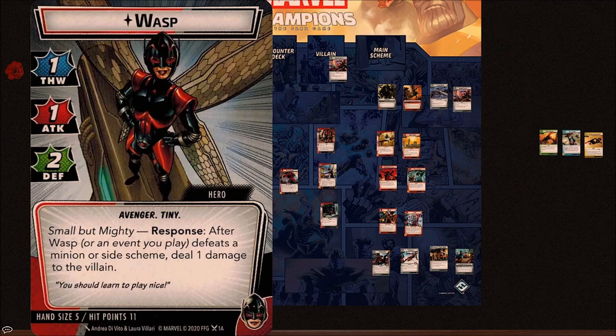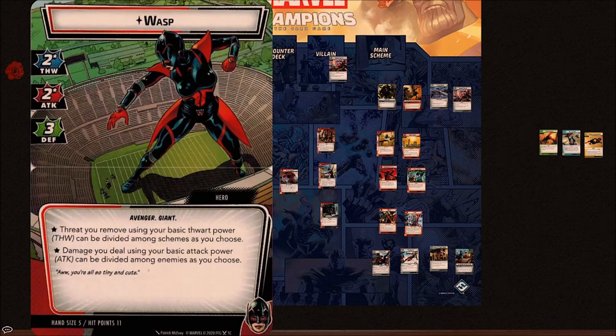We've also got Giant Form Wasp — this is one of those unfolding cards — two thwart, two attack, and three defense. The cool ability here is that the threat and damage you deal with your basic attack powers can be divided among any number of enemies in play. With just two attack that's not very exciting, but if you boost her attack to higher levels it becomes a lot more deadly.